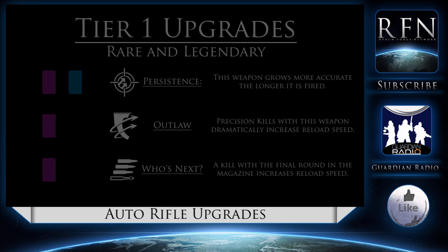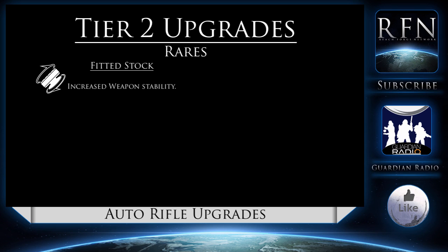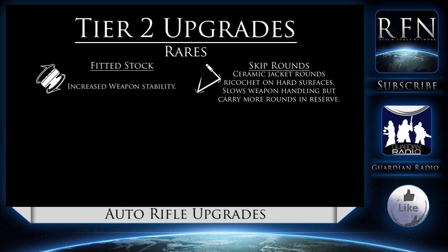At Tier 2, only accessible for rares and legendaries, we have several more perks. Fitted Stock is a straight-up buff to the weapon's stability — good for any weapon, particularly those working in closer quarters. Skip Rounds gives you ceramic jacket rounds that ricochet off of harder surfaces; however, this slows down your reloads and general weapon handling, though the compact rounds mean you can carry more in reserve. This is particularly good if you're going out on patrol in the wild, but for the Crucible it's less necessary.